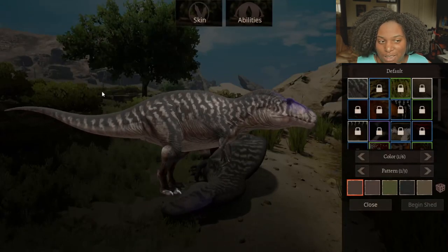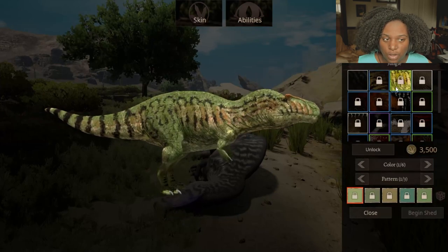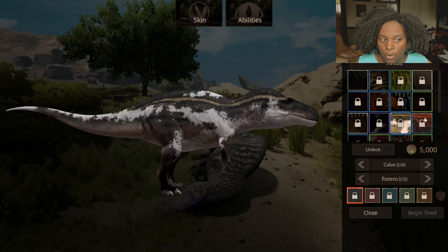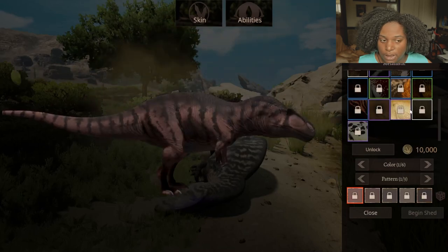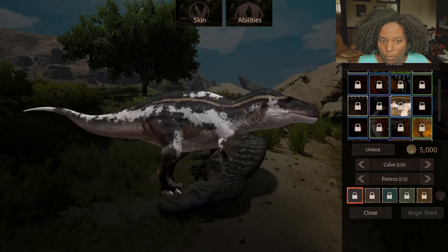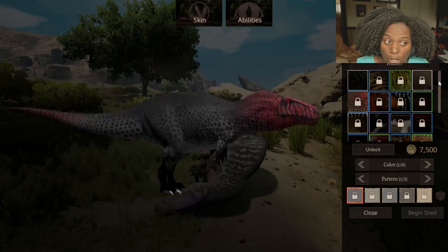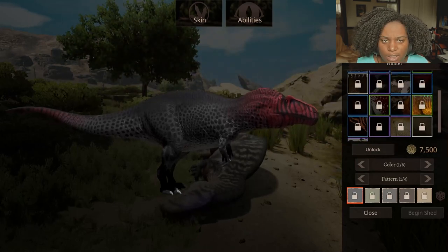Let's go through the skins. This is the female default skin. Next we have Badlands, Jungle, Brown, Hunter, Mesa, Monarch, Mudbath, Boldguard, Orca, Piebald, Popsicle, Primal, Parmagan, Pumpkin, Savannah, Sickle, Melanistic, Albino, Desert, and Pepper. I really like the Piebald one, and Brown as well even though it's super simple. Hunter's pretty good too. They have a lot of skins now for Acro — I can recognize some from the old model, but a lot of these are new.